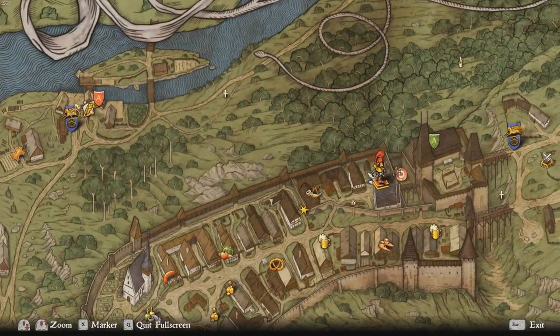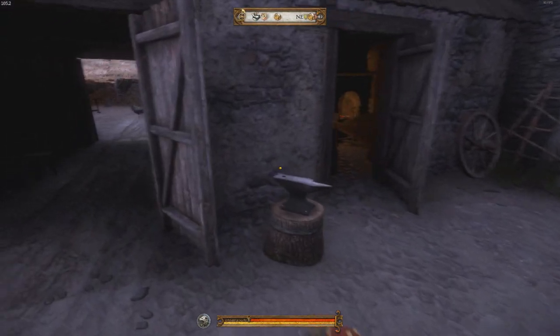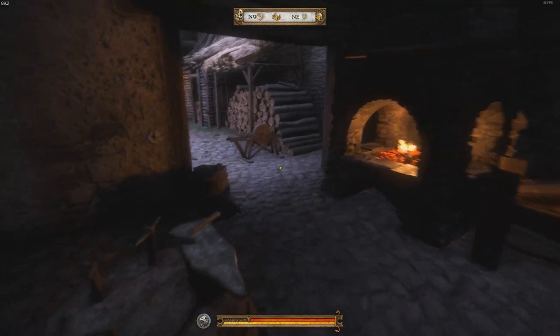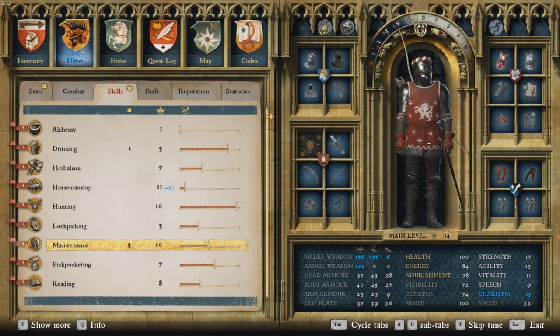I'm here at the blacksmith in Rattire. I'm right here and you need a grinding stone. There's one outside and there's one inside here at the blacksmith, and I'll just get started.